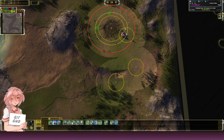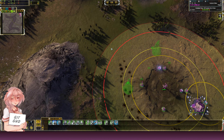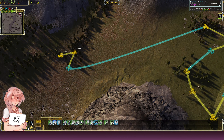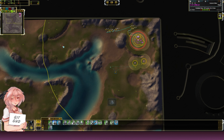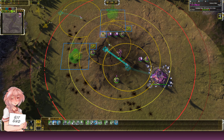With our third engineer we're going to come here. He's going to take this, this, this — I'm going to make him take this too because I don't want to stall energy. Then we're going to come here, then here, hopefully not stepping on any trees. Then come here. With the fourth engineer we're going to start assisting the ACU.